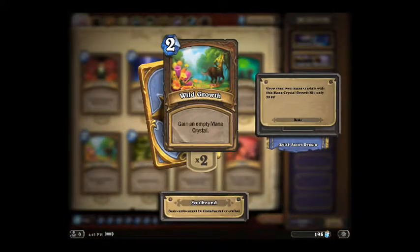Wild Growth. I really like these kind of cards. They can really give you an advantage at the start of the game because it gives you 1 extra mana every round from the moment you activate it. When you activate it, it's empty so you can't effectively use the mana in the round you play it, but it will fill up the next round.